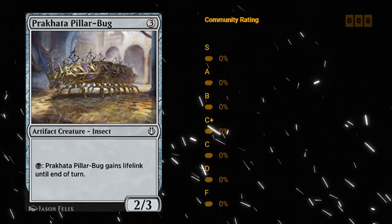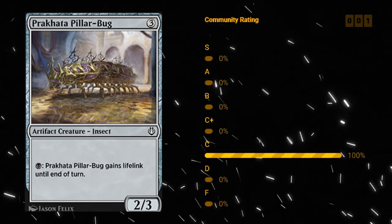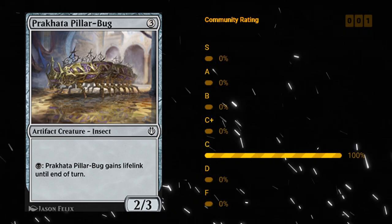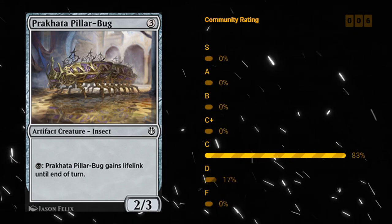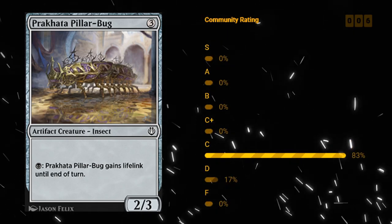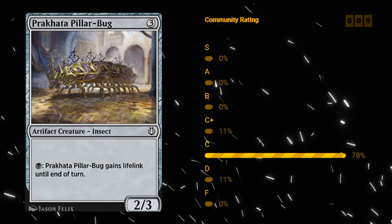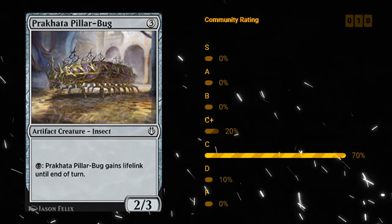Prakhata Pillar Bug — three mana 2/3 artifact creature Insect, and for a single black mana it gains Lifelink until end of turn. A solid little creature. Two power is not the best in terms of crewing vehicles — you'd prefer a three-powered creature. But it is nice in racing situations, being able to give it Lifelink for a black mana. Pillar Bug is just a playable card — I'll give this a C.